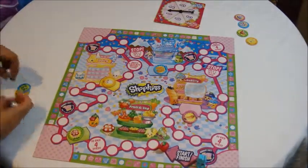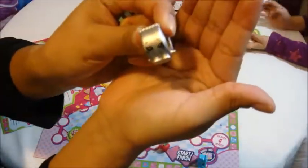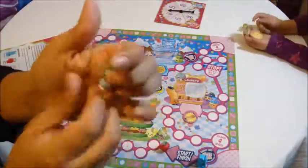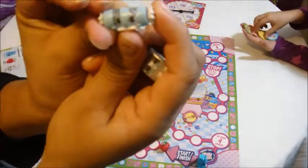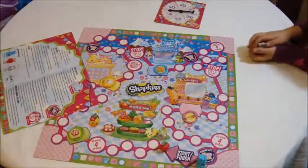Let me show you the other characters that come with the game. This is Rolla Tape. And this is Miss Candy. Now, Bella, show everyone what you won.